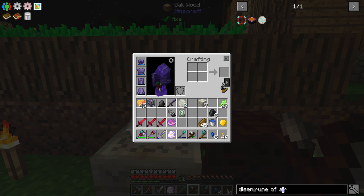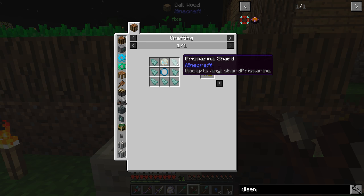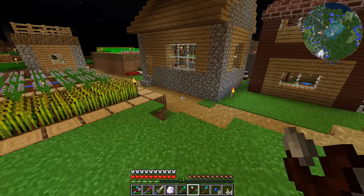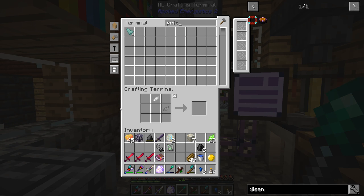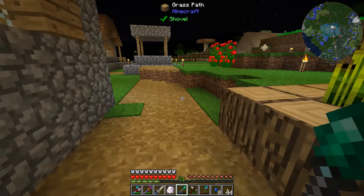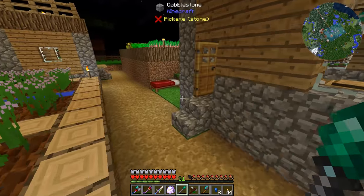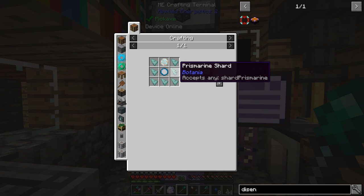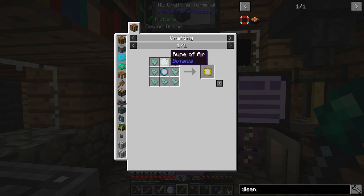Now we need a mana lens — that's four mana steel and a glass pane, easy — plus a prismarine shard. We only have one prismarine shard, so that's a problem. We're going to have to go hunt down some more guardians. There's no way to duplicate those shards at this point. After just a little bit of time killing guardians, I was able to collect some prismarine shards. There is our mana lens of influence.